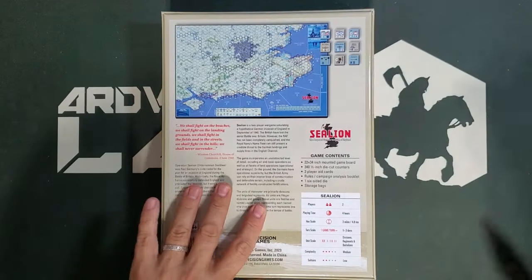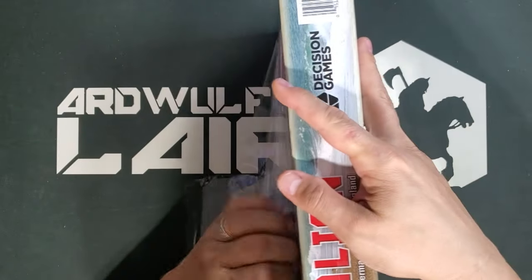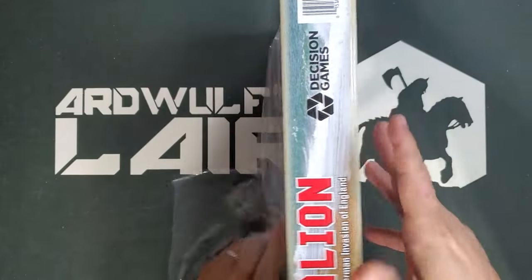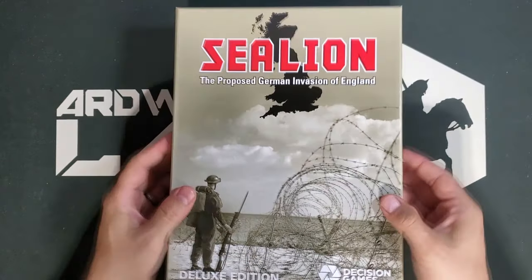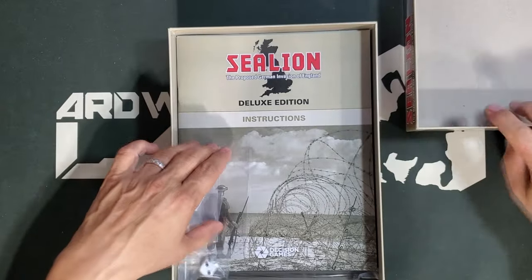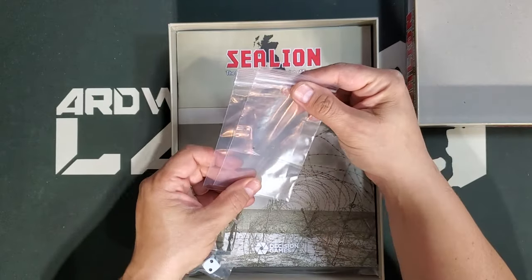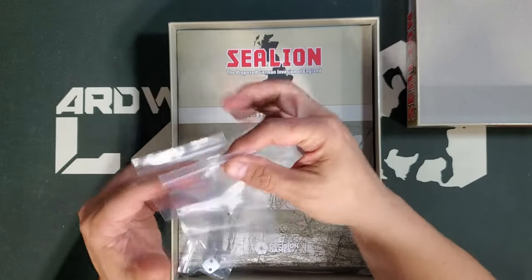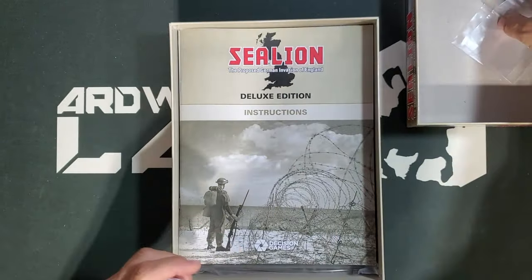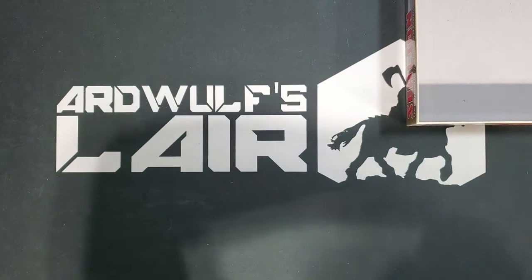We'll notice that it is in the now standard two-inch, kind of industry standard, war game box — the nice thick kind that we've seen from a lot of publishers in recent years. Feels pretty nice. Immediately we get some baggies — two baggies. They're the kind with the hole in them, which is the kind you want. I sometimes take a little pair of scissors and nip the corners off to prevent air from building up in there.